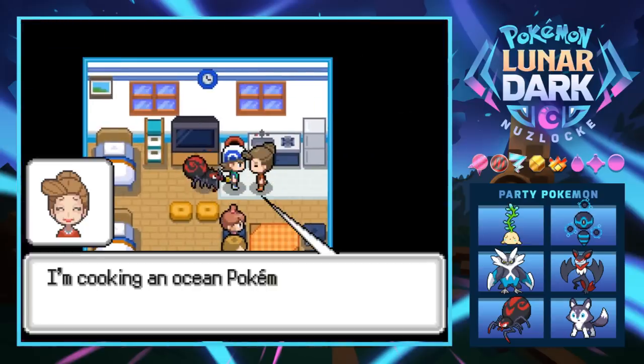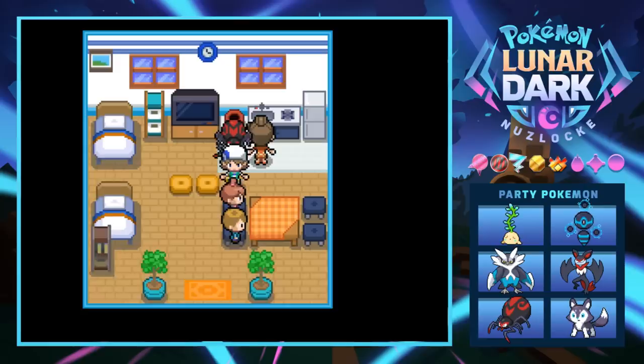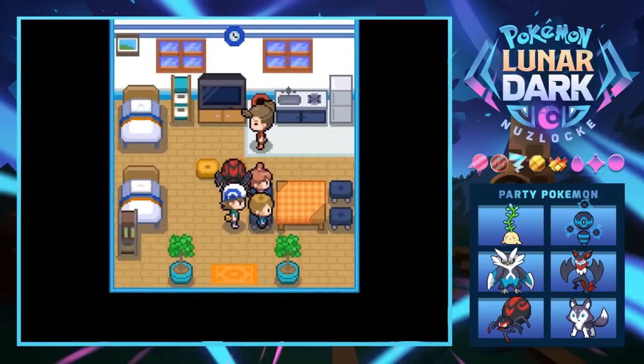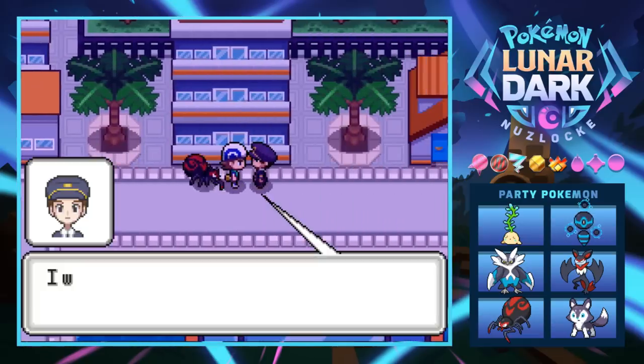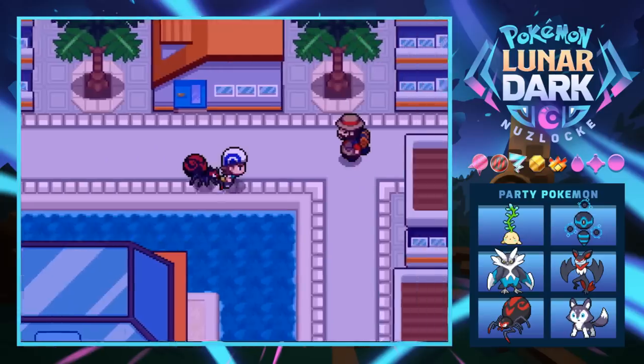This place is pretty big. It seems like we need to go to the south beach to find Wade. Someone is cooking ocean Pokemon soup — sounds ridiculous. A kid says he hates ocean Pokemon soup but has to eat it once a week. A police officer says she'd like to go to the beach but has to do her job.